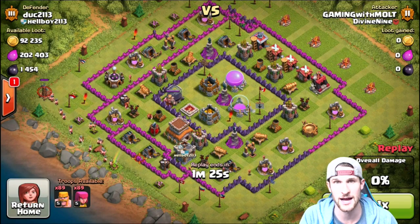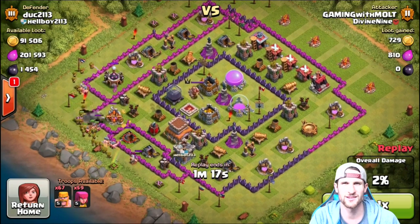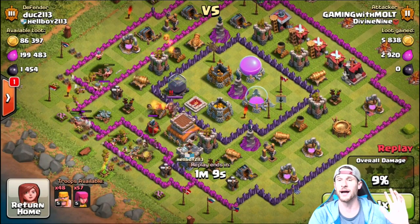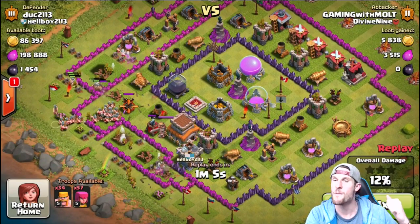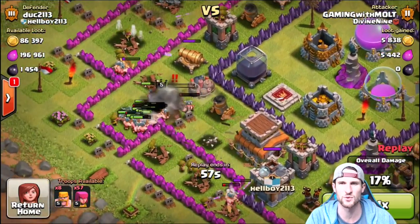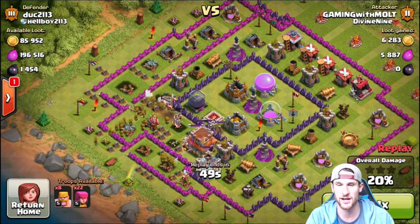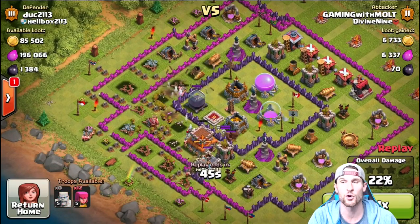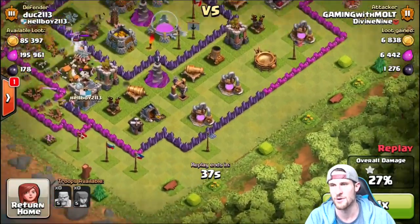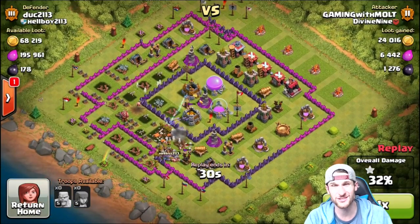We got more coming in hot — Mr. Duck2113 from Hellboy2113. What's with the number 2113? It's 2015, guys. Archers and barbarians heading in — no king this time, no spells, just straight-up Barch going to town on this base. Mr. Duck2113 was not ready. Thankfully that mortar shell pushed all the barbarians away from that giant bomb. We got 23 archers piling in; that mortar's doing some work, but there they go focusing on the dark elixir. We do get the one star; there's 178 dark elixir left. Almost 1200 to 1300 dark elixir with Barch.